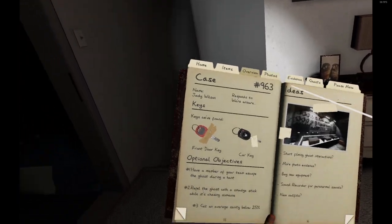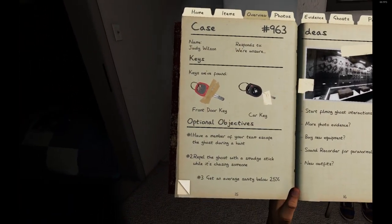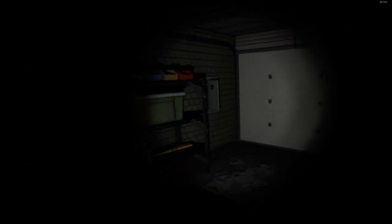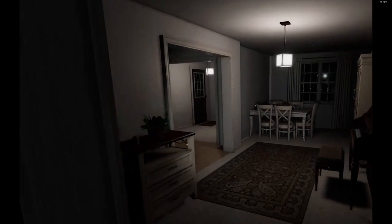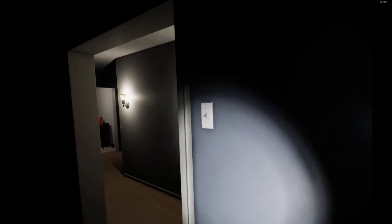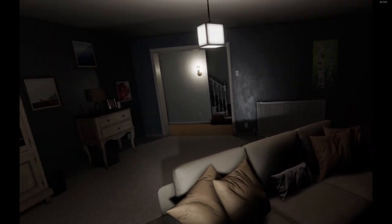We know it's a mimic, we've got our photos, we need our objectives. I can get low sanity easily enough. If I'm going to go for the repel objective, I need a place that I can hide. People who loop the ghost like to start pulling the ghost this way, then run so the ghost is chasing them, and then go running up the steps.